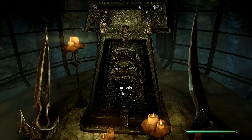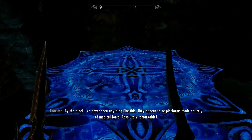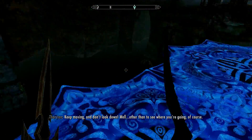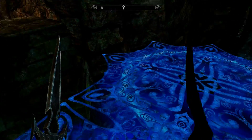Pull this handle and a glowing bridge will appear. It's super simple — just keep moving on it because it disappears behind you as you walk, so if you stop you'll fall off.